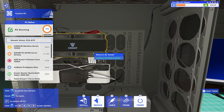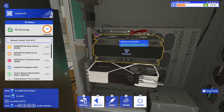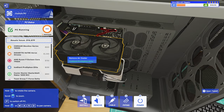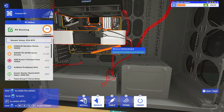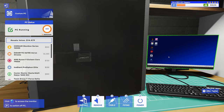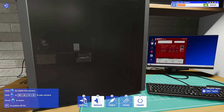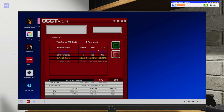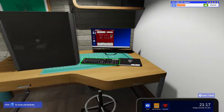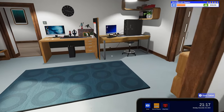Moving to our next PC — same exact build except this one has the Ice Giant Pro Siphon Elite. This is an almost $200 air cooler in-game — top of the line, with four fans. Let's check it out. It's in the 69-degree area, so we're looking at roughly two degrees cooler just sitting at ambient compared to the cheap Wraith Prism.